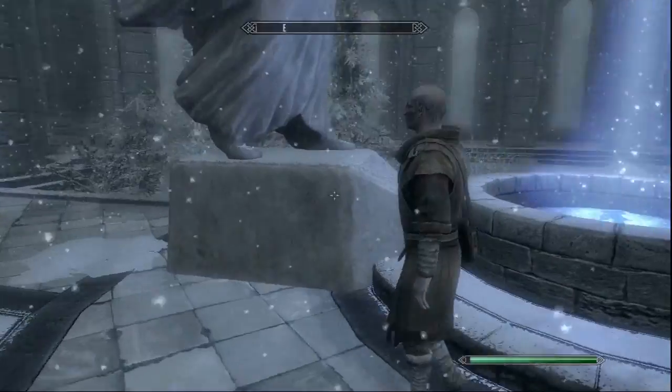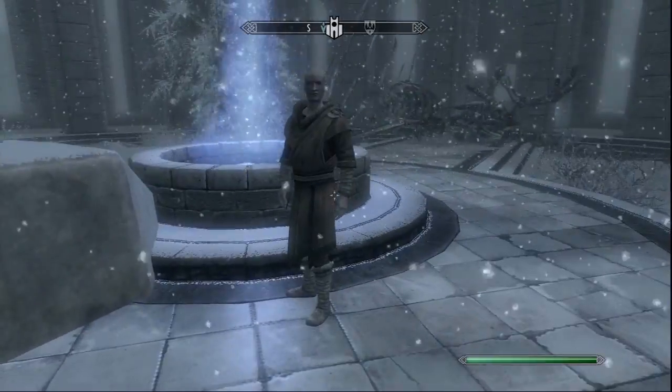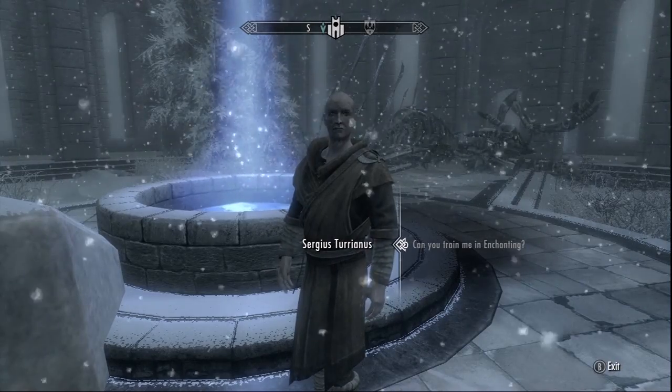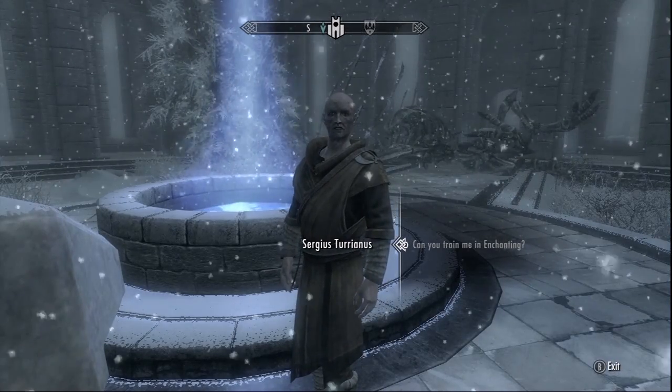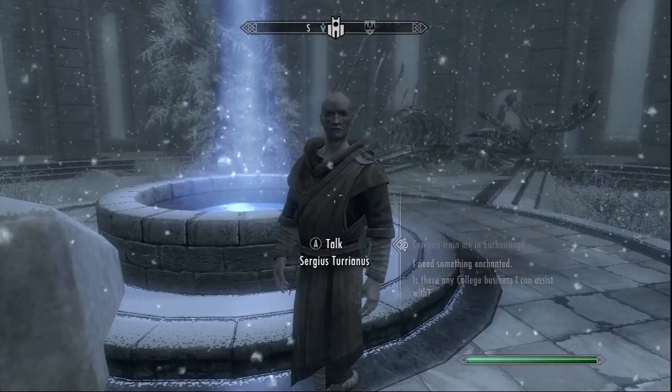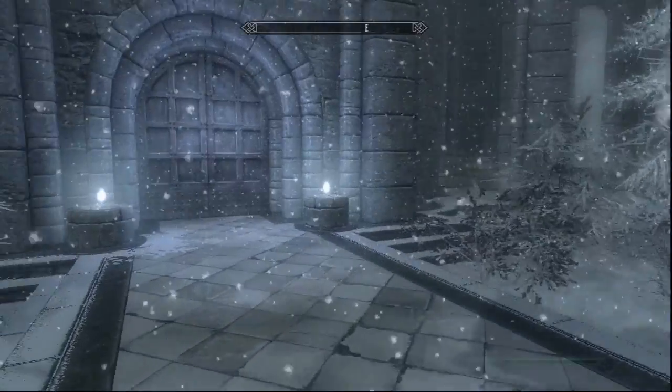The main thing I like to use is the flame atronach — the one you saw at the start — and he seems pretty good at setting people on fire. This next guy here is your enchanting trainer. If you're a mage, you're not going to be using this as much because you'll be conjuring most of your weapons and they're already magical, but for you other guys using different classes, there he is.